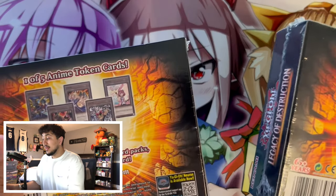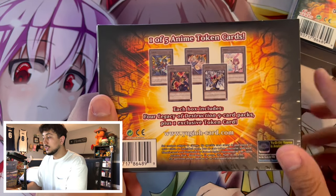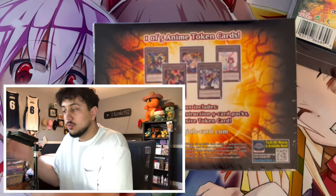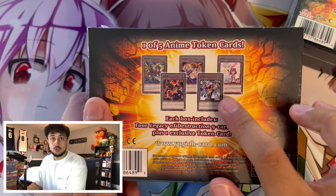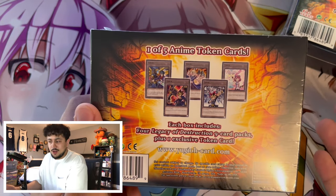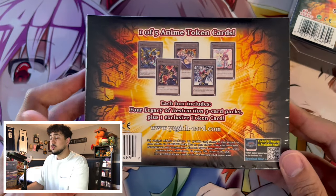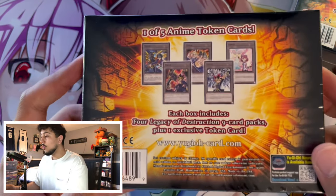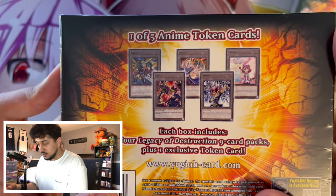I have two of these Legacy of Destruction mini retail boxes. Not only do you get four Legacy of Destruction nine-card packs — the regular booster pack — but you get an exclusive token. I'm going to assume these tokens you're not going to be able to find again outside of these mini boxes, which is kind of crazy. The one I specifically want, taking a quick look at it right here, is the Ancient Gear one. That one is really cool.